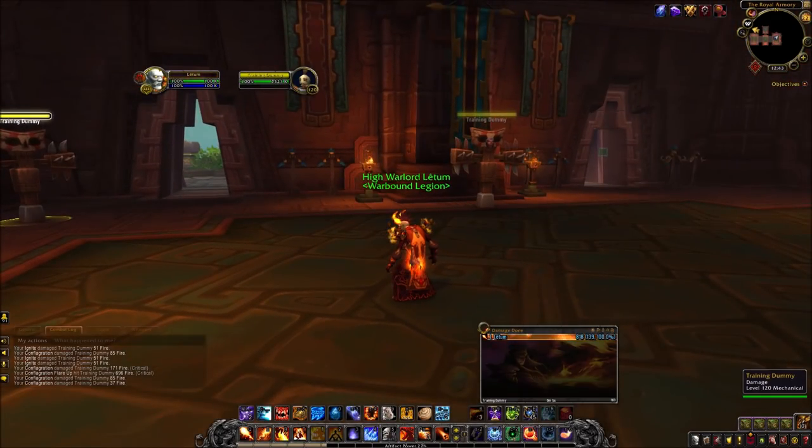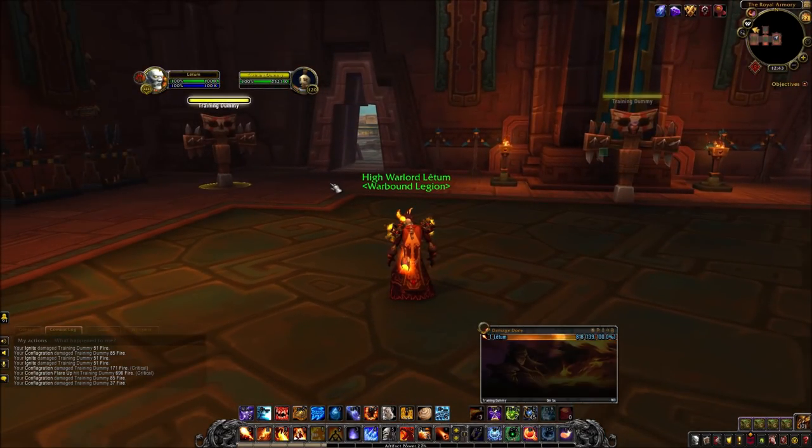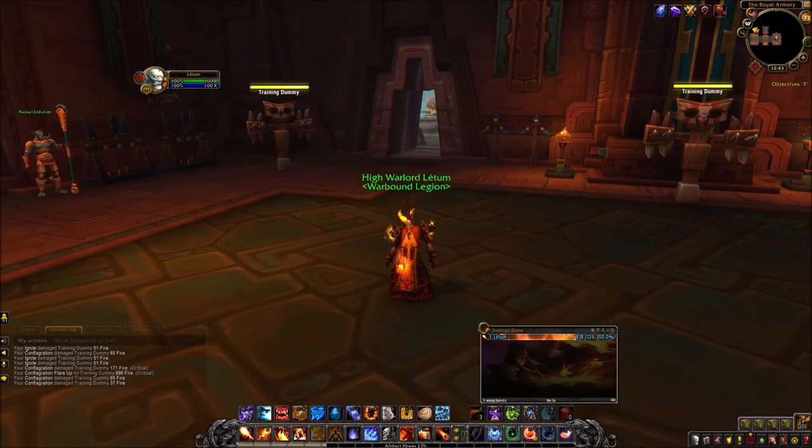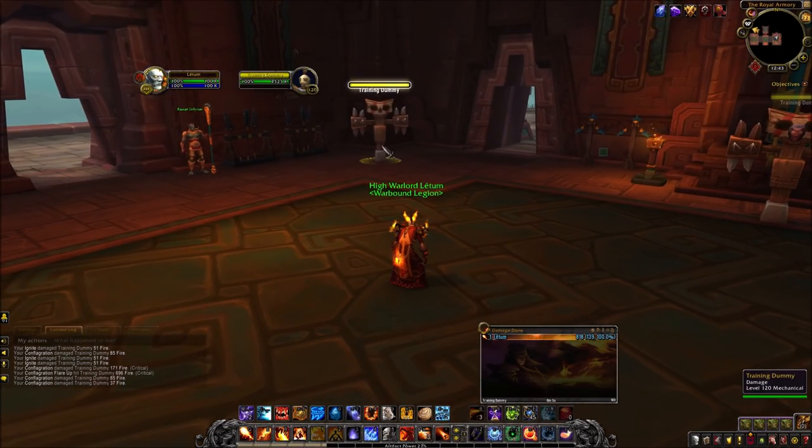Now for the opener, what you're going to do is start casting Pyroblast a couple seconds before pull and fish for a crit. Once you get a crit, hit Pyroblast to get a Hot Streak going, put down a Rune of Power, drop a Meteor, and then Combust as the Meteor is coming down and do your burst in there. I will demonstrate.